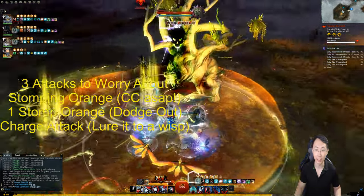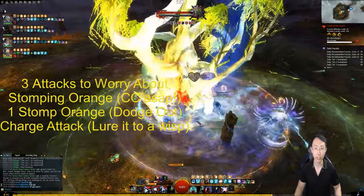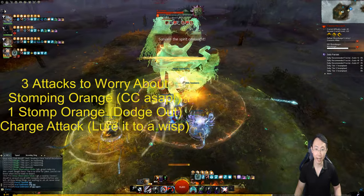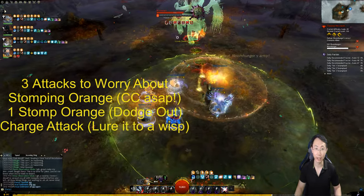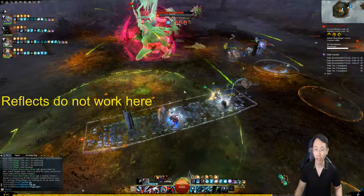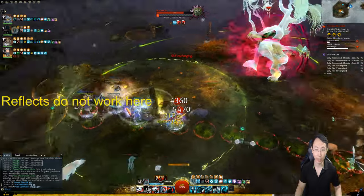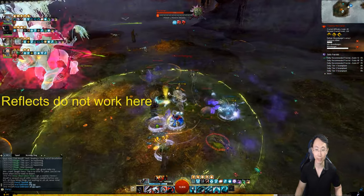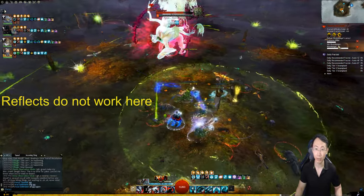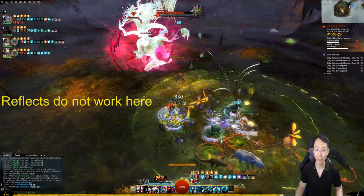Then this guy will jump. You want to CC him as quickly as possible after he jumps, and then just DPS him down. Normally, if your DPS is good, you should phase him in this area. In order for him to be vulnerable to attack, he needs to be in the green circle. This green circle will rotate clockwise and you're going to have to jump through the next one. All of these enemies over here need to be standing inside the barrier in order for you to be able to attack them — if they don't, then they're invulnerable. So make sure you have those in here and kill them down. You see on your top right corner, you're defeating creatures over there.